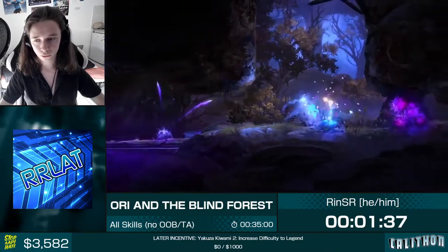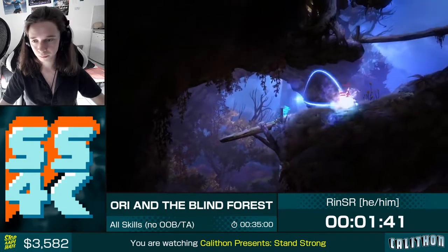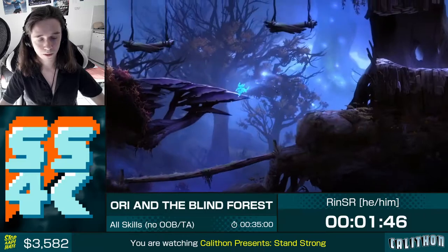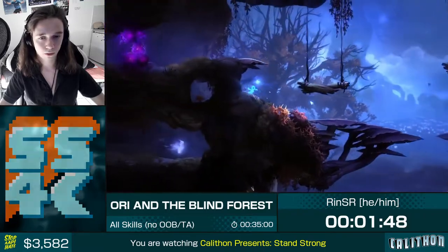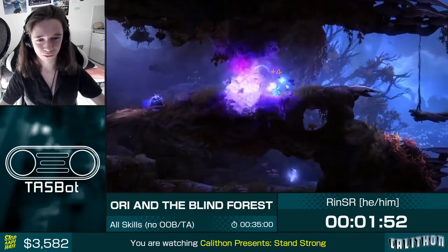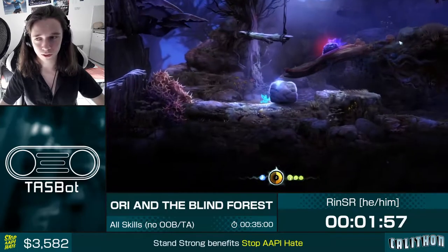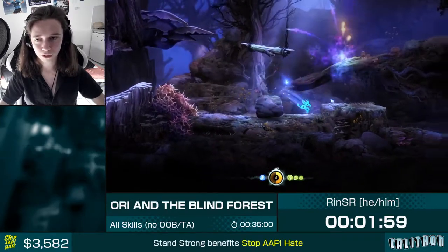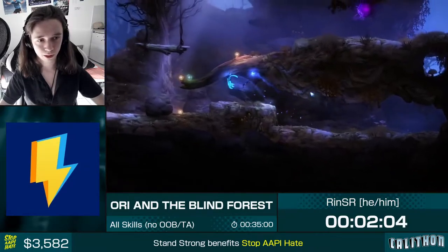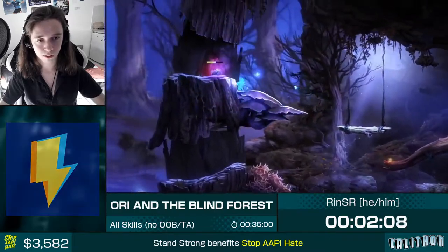This is going to be All Skills, No Out-of-Bounds — TA stands for Teleport Anywhere, it's a glitch that completely broke the game open, but we're not going to be doing it. So we just got our first ability, Sign, which allows us to attack enemies. There's a total of nine skill trees in the game plus one extra ability we get another way. We're going to need to go through all of Sunken Glades. There's quite a bit of RNG with pickups, and we have to manage our EXP routing, because routing is really important. There are some level ups we need, some because they're convenient and some because they're necessary.